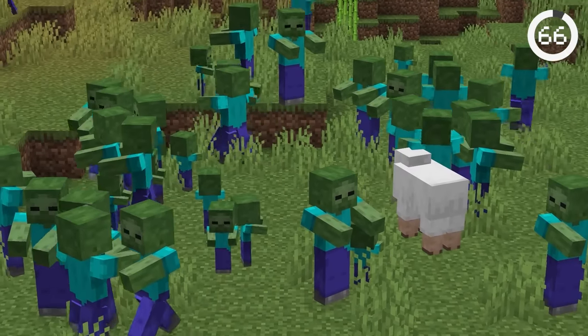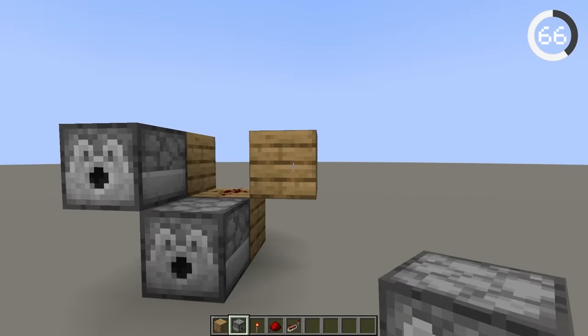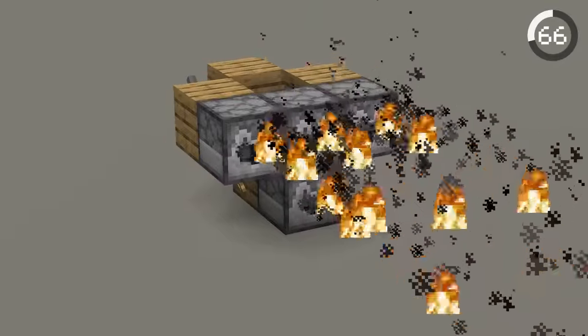If you have a ton of enemies outside, you'll need something that shoots quickly. By placing redstone torches, redstone, and dispensers in the right configuration, you'll create a rapid-fire turret. Anything can be loaded in it, from arrows to fire charges to fireworks, and you can extend it horizontally as much as you want.